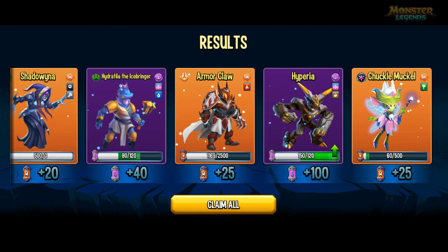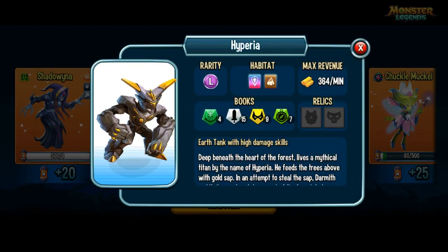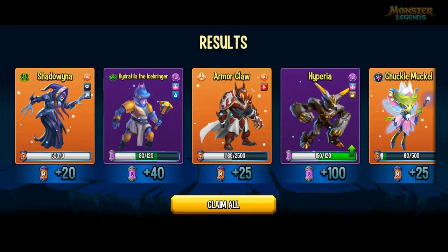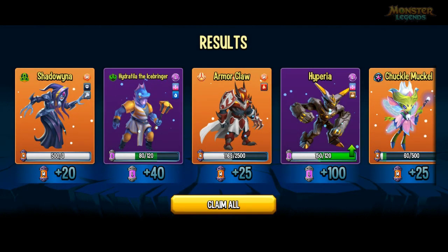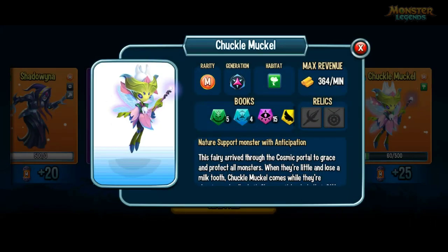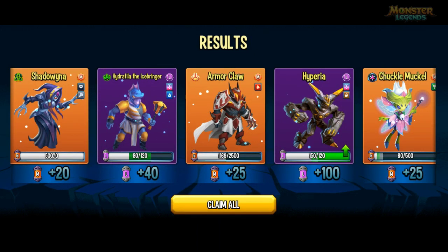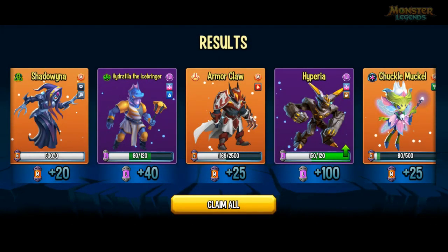My first four - some legends and some mythics. Hyperia, which I've not ranked, has one of the highest gold productions of every legend - I think it might even be the highest gold production, and that's 100 cells of that so I can rank that up. Some more shadowings added on top of the ones I've got above rank 5. And I've not got armor claw past rank 3 yet. And chuckle muckle - I was kind of trying to work one back in the day but got sidetracked by other monsters.